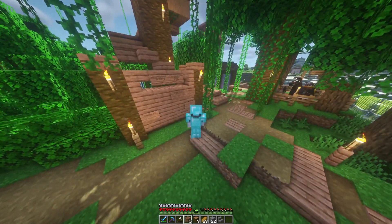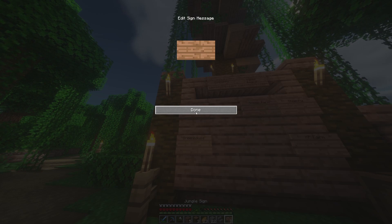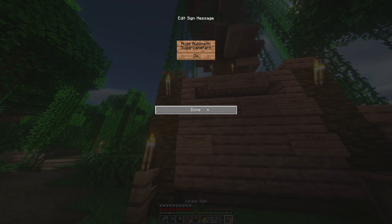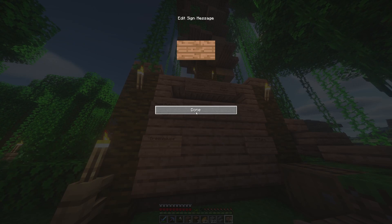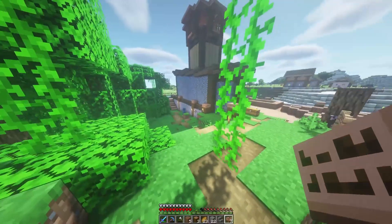Let's put them on the board right here. Let's grab some signs. So we've got a suggestion by Dan - he said make a huge automatic sugar cane farm. That one was given by Dan. And then a castle, given by Drew, otherwise known as Alphaget. So those are the two ideas that we've gotten from you guys that I would like to add.